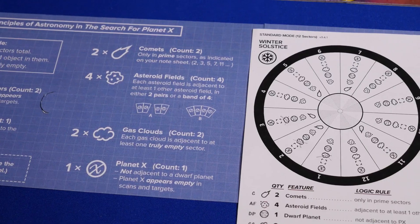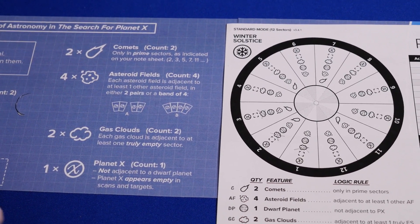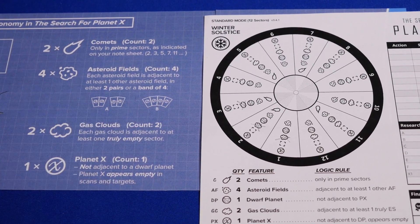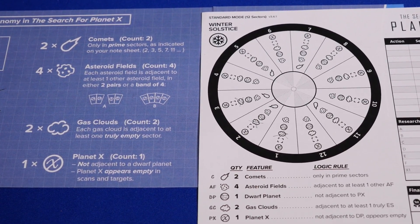To understand the gameplay, you need to know the logic for the game — the principles of astronomy. In Standard Mode, there are 12 sectors. In each sector, there is either one object or it is truly empty. These are the logic rules: there are two comets total, and each comet is located in a prime sector — so 2, 3, 5, etc. — and you'll see these on your sheet.